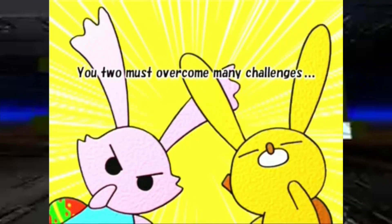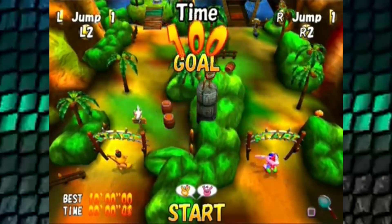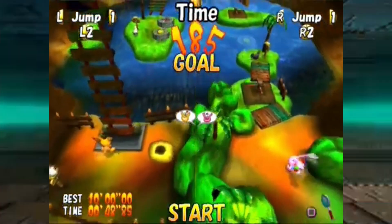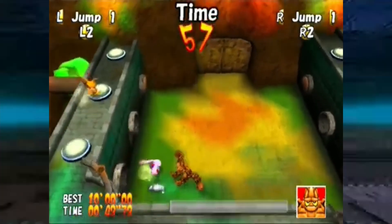First up, we got Adventures of Cookie and Cream — a cool co-op game where you control two characters tackling challenges together. The split-screen action makes teamwork crucial, giving it a unique vibe. The visuals are just charming, adding to the whole cooperative adventure. Definitely a gem for those looking for something different.